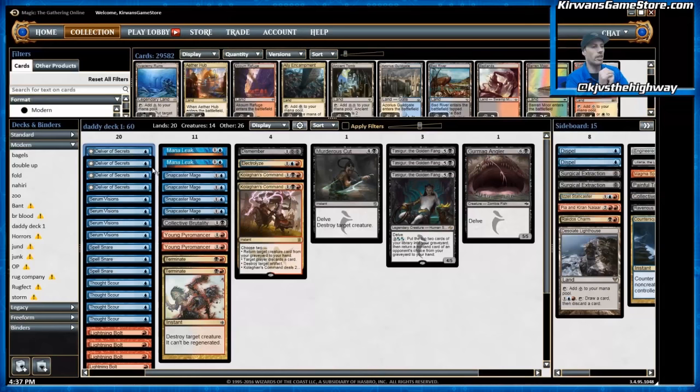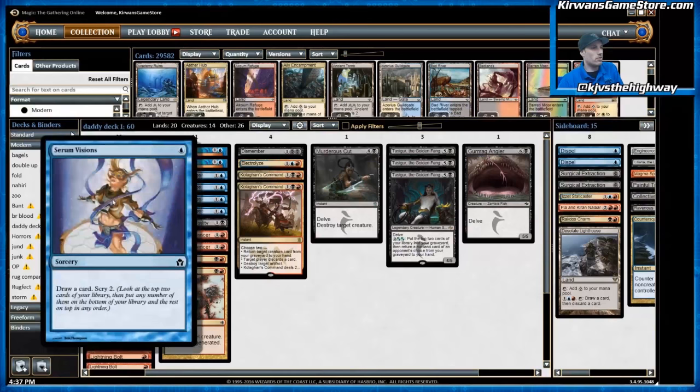Moving on, here we have Serum Visions, which pretty much goes without saying is the best cantrip available for modern. Any blue player who needs this type of effect — it helps with mulligans, helps you hit land drops, allows you to play a relatively low land count. Serum Visions does all those things pretty well. It's no Ponder or Preordain, but it's great at what it does.